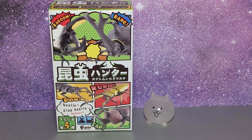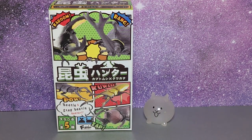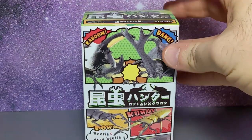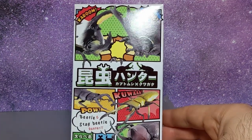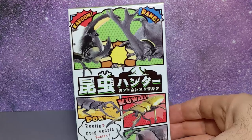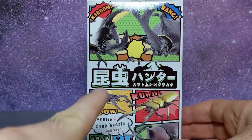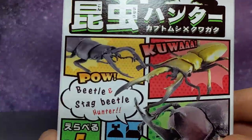Next we're going to take a look at these bugaboos — these beetles and stag beetles. Beetles are huge in Japan — kids collect them during the summer, people like them, they're used in everything. Usually I don't get these, but there's something about this comic style packaging that was super aesthetically pleasing.